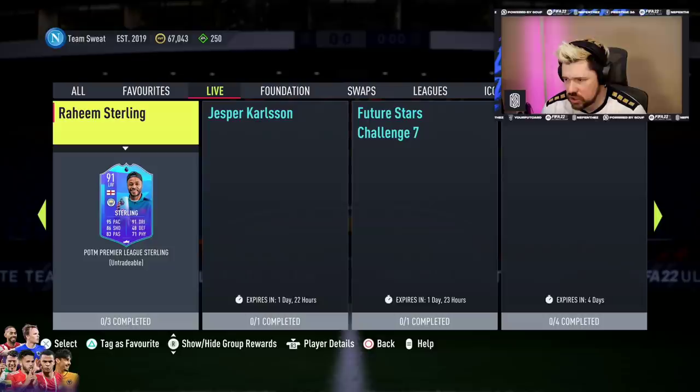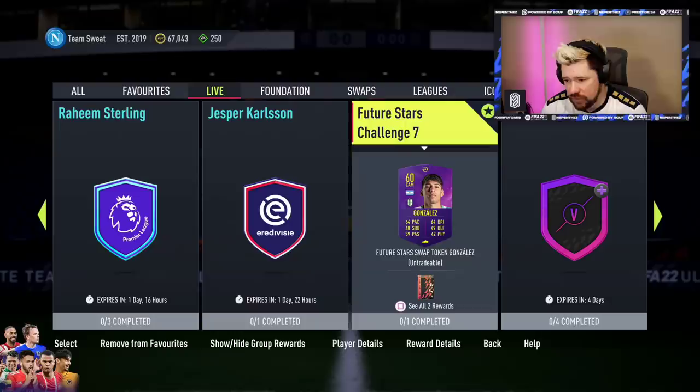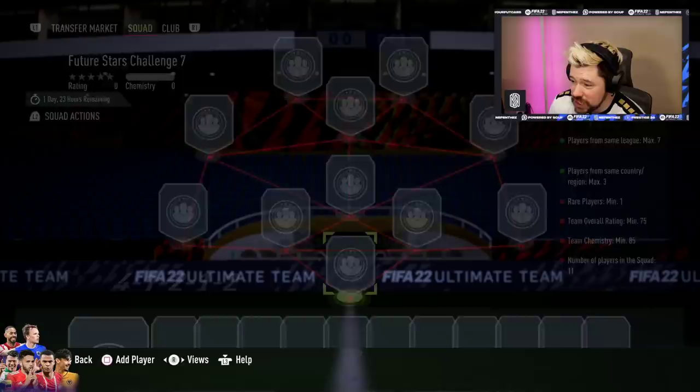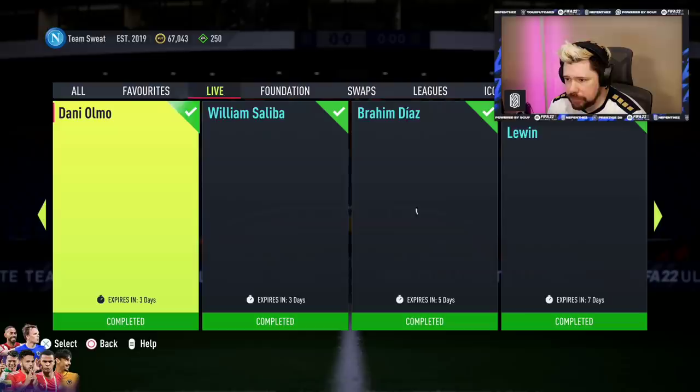Middle Prime Icon upgrade is still there. The Future Stars Challenge 6 is still there. Future Stars Challenge 7 is now there for a rare election players pack — probably 10 or 11 rares needed for this one. Only one rare required. 75 rated squad, 85 chemistry, 1 rare, same country maximum 3, same league maximum 7. That is really easy and really affordable — that won't cause many player prices to spike. That's quite good from EA.